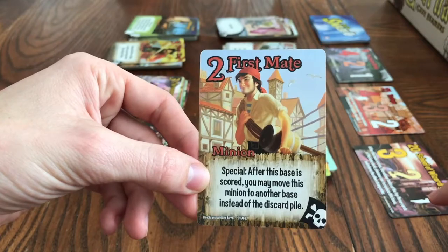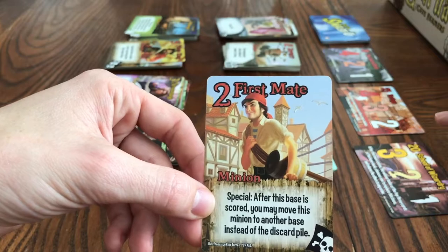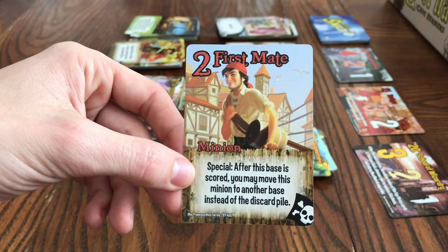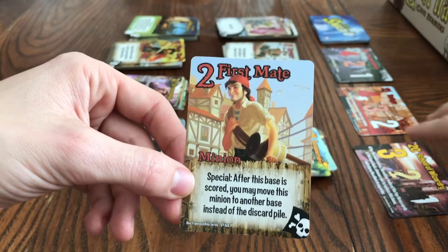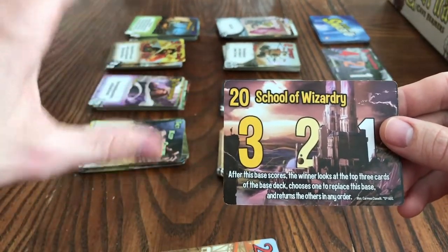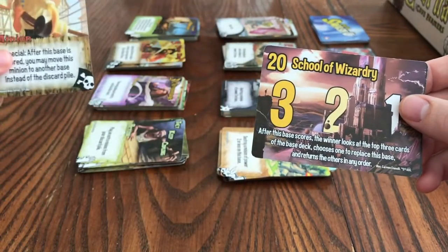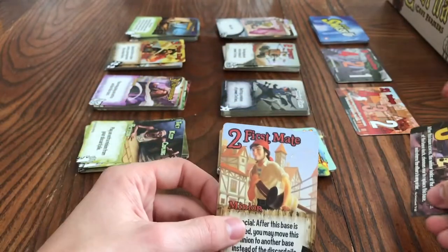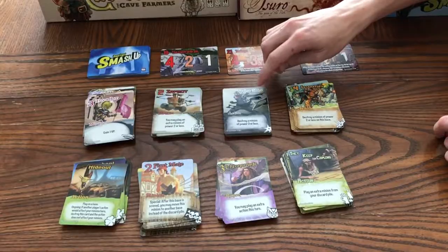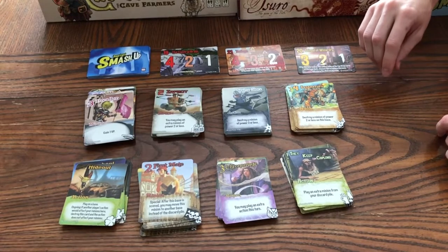Another big part of this game are specials — they're basically the only way something happens when it's not your turn. This guy, if you've played him on a base and it gets broken or scored, lets you move him to another base instead of going into your discard pile — even if you lose. The ninja has probably the most specials; you can play a ninja right before a base is scored to help you take over and win it.